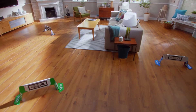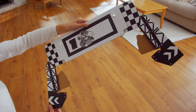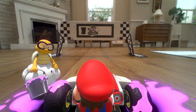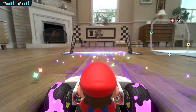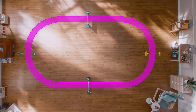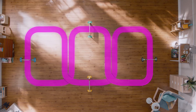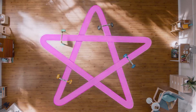Creating a course is easy. Just assemble the four included gates, place them, and drive through them in numerical order. The path you take becomes the course. Just like that. Whether it's simple curves, figure eights, or complex shapes with lots of twists and turns, all kinds of courses can be created. It's up to you.